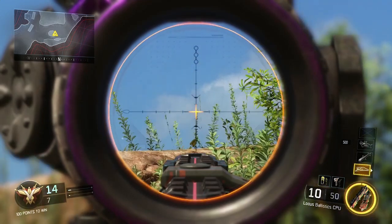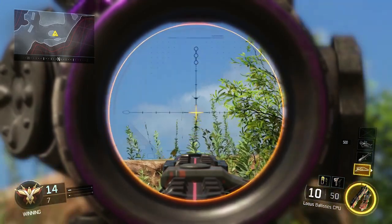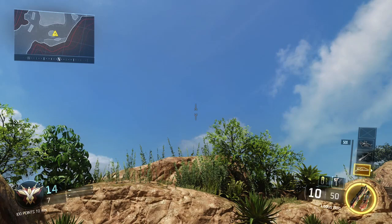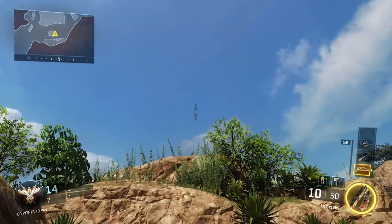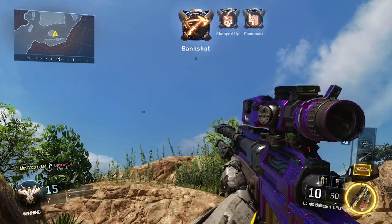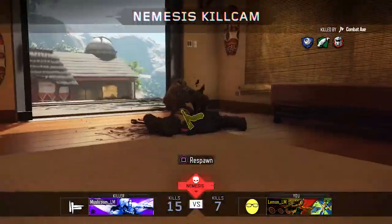Up at the top you've got this fern with a leaf at the base of it, and then the fern to the right of it. Aim anywhere in between these two and line up your combat axe reticle with the top of the tree on the right. If you do that, it's going to go right over into that room. Jamie does this perfectly so you can see the combat axe kill cam on the first go.